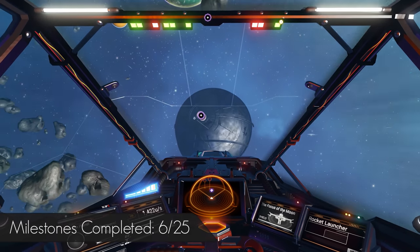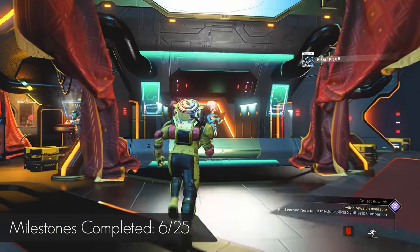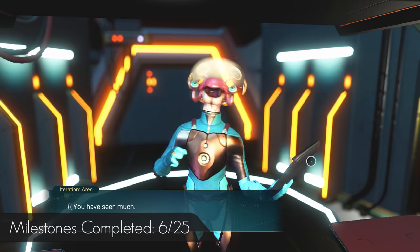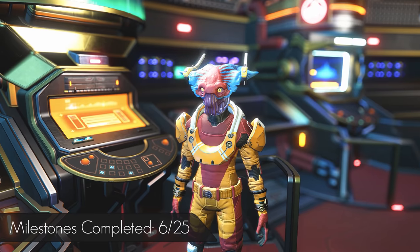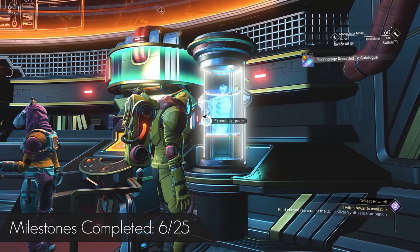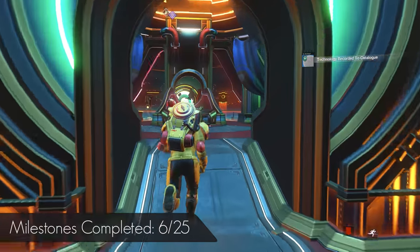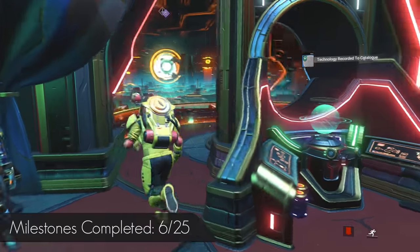Now, head to the Space Anomaly — we need a few things. Go to the researchers in the back and on the way go past Ares. Pick up Nanites for the milestones you have completed so far. Purchase the Cadmium Drive and Emerald Drive, and finally the Indium Drive. Also get an Exosuit slot while you're there. Now is the perfect time to make use of your previous Expedition or Twitch rewards if you have any.